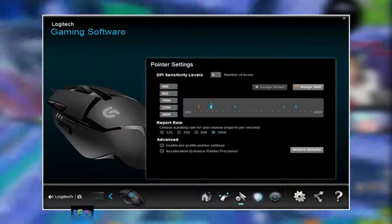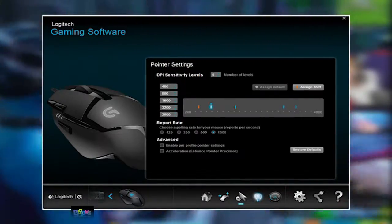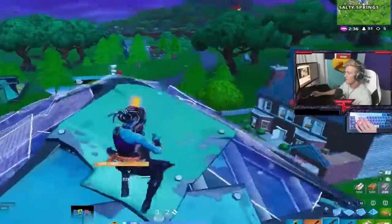The most important setting you want to check here is the DPI. DPI is your mouse's sensitivity value. The higher the value is, the faster your pointer will move. While many gaming mice allow for DPI to be set ridiculously high, it's usually better to run a lower value.